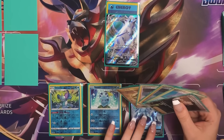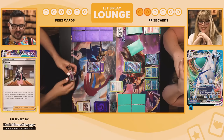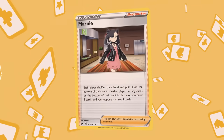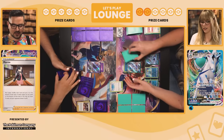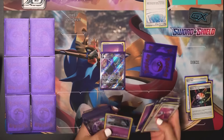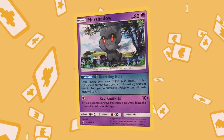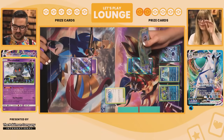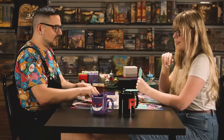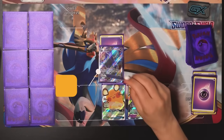I'm going to play this Calyrex to bench and pass. Draw. I'm going to play Marnie where we both shuffle our hands — another hand disruption card. Cards go on the bottom of the deck, I draw five and you draw four. Then Quick Ball for a Marshadow — and Marshadow discards stadiums. I'll play that and use its Resetting Hole ability to discard it from the bench and get rid of that annoying oppressive Path to Peak stadium. I'll play Dedenne GX and use Dedechange to discard my hand and draw six — now I can use my abilities because Path to Peak is gone.